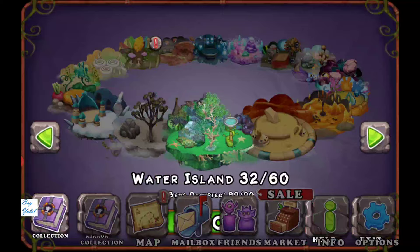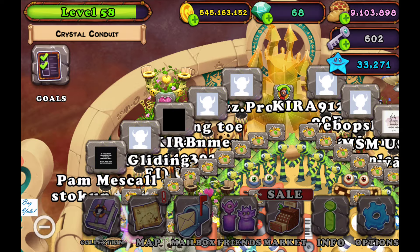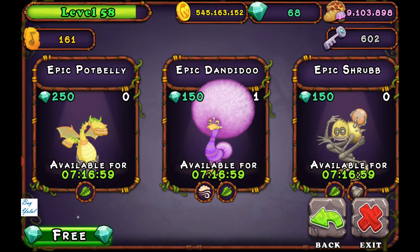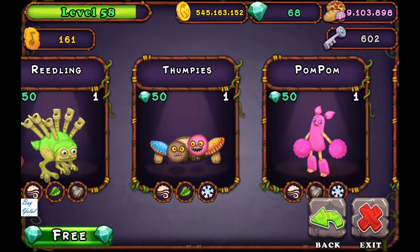When you are on Earth Island, go to market and choose the monsters tab. Quarrister is a four-element monster and you can combine Quarrister with Clumble, Pompom, Timepiece, and Riddling as three-element providers, as you can see.